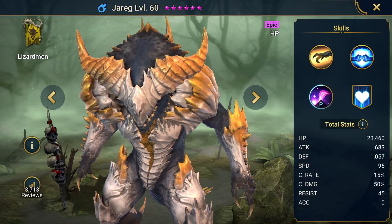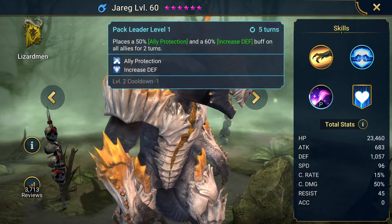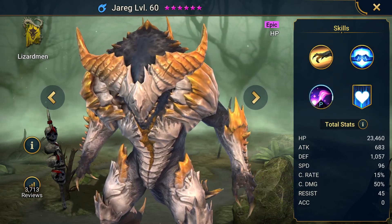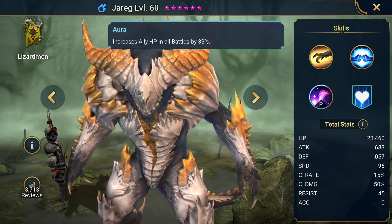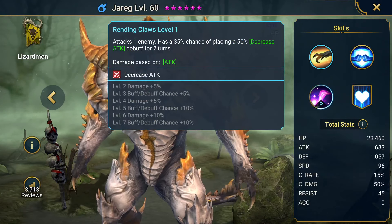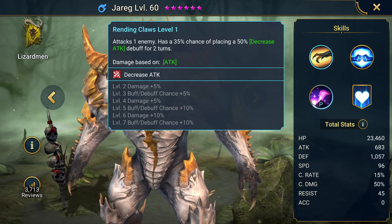Another thing you want to look for is you want to make sure that their kit and what they are makes sense. Jareg is a good champion, his kit is good. However, his attacks are based off of his attack, which blows my mind because it says HP — but he doesn't do anything at all with HP. Literally the only thing he does for his attack is based on attack, but look at his attack — it's 683. He could do much more damage if he was an HP champion and his attacks were based off HP.